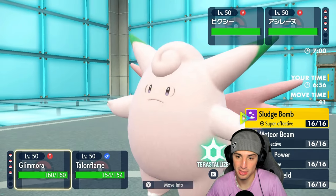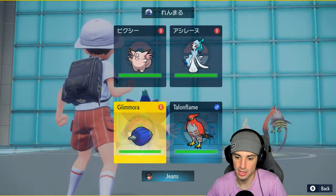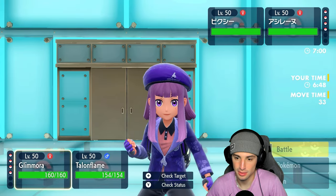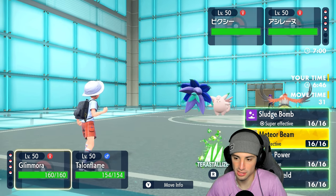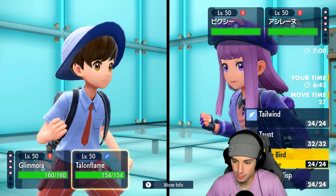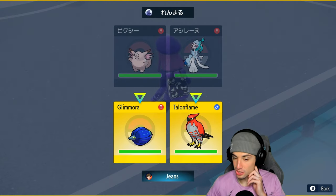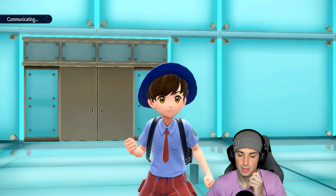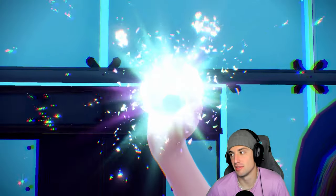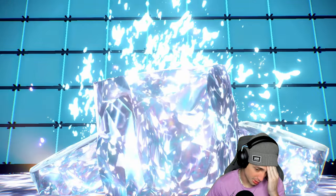I'd rather set up with a Meteor Beam first and foremost. I could go Grass Tera, I could just set up Tailwind. I'm going to Terastalize Grass and send a Meteor Beam into Primarina. From here I'm going to say screw it and just get the Tailwind off for the rest of the squad. If Talonflame dies, Talonflame dies — at least it gets off Tailwind this time.